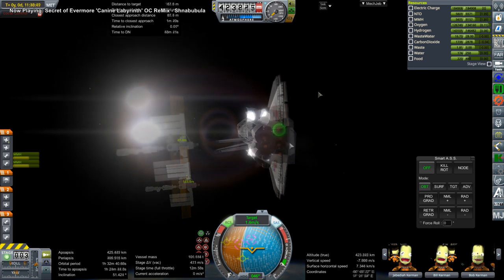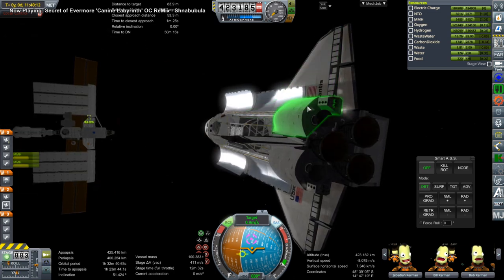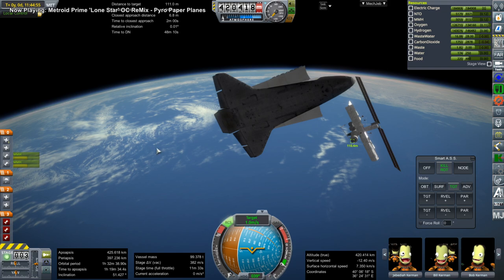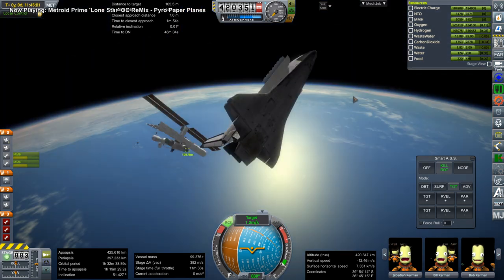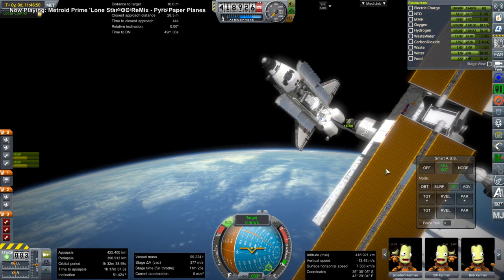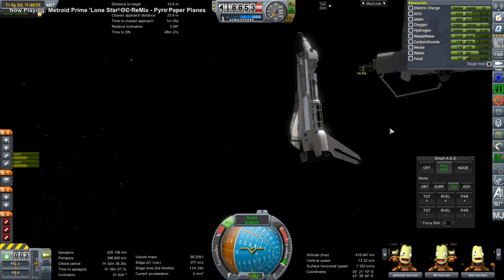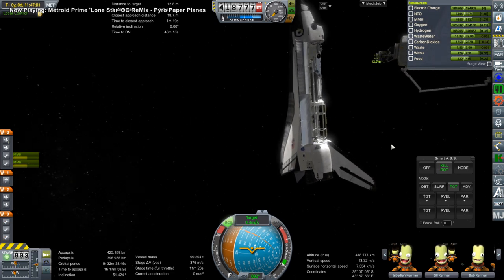Here I'm coming in to dock, and around this time I do something really silly — I try to control from there but instead click decouple node. That shouldn't do anything, right? This is one reason I think it was on the wrong node — because on the APAS it has nothing on its node. I right-clicked on the APAS and clicked decouple node, but that docking port separated from the shuttle, which means it was on its docking node. There's all sorts of weird stuff about this docking assembly.